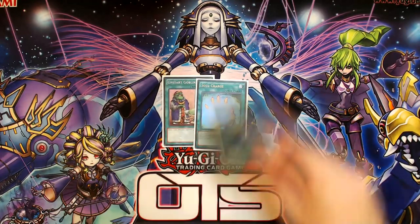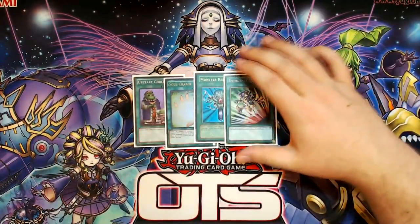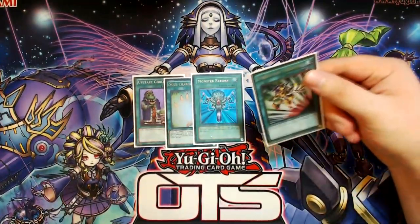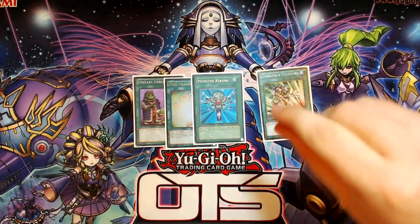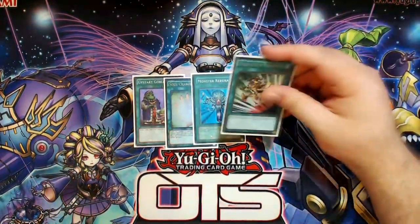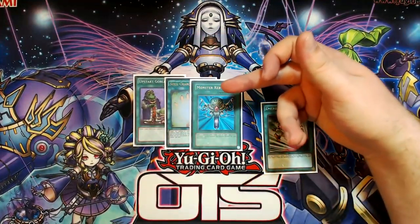One copy of Upstart for consistency, Soul Charge, Monster Reborn, and Emergency Teleport are the other one-offs. I feel like E-Telly is strictly better than Unexpected Dai specifically with Ghost Ogres in this deck as well. You can set it turn one if you don't need an extension combo piece, and you can E-Telly on your opponent's turn. That actually works very well with Waterfront as well.